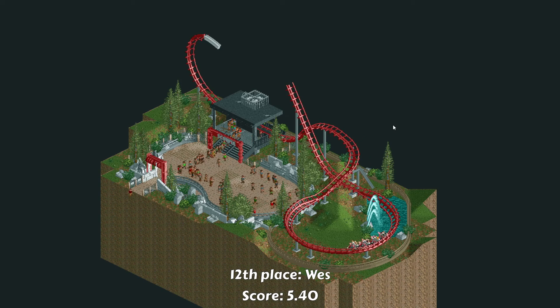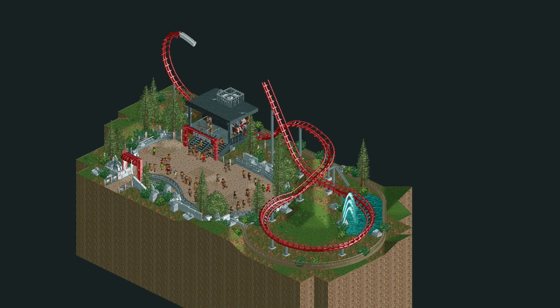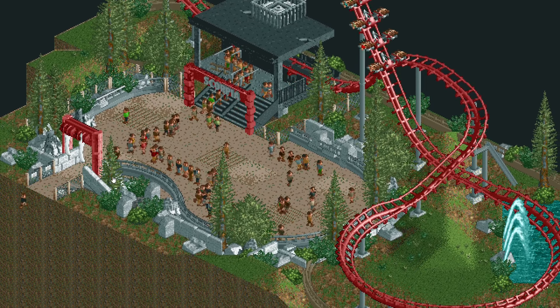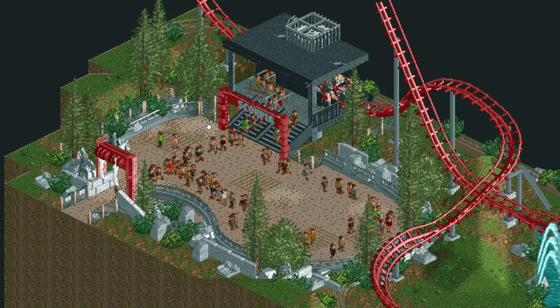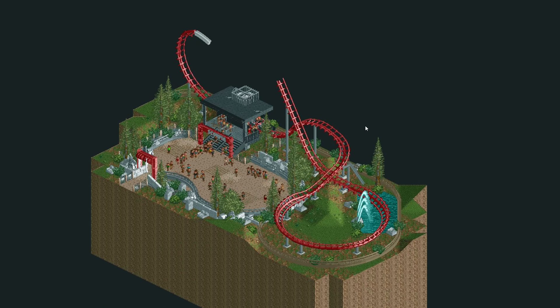In twelfth place we have the entry from Wes. Wes created this little shuttle coaster which has multi-dimension coaster vehicles on it, and I believe they are also reversed so it looks kind of like a wing coaster. It's a really small entry — I think it actually looks like a fun little coaster. I like the fence around the coaster and the rock work, which looks really nice. There's also a little sign which guests pass under. The ride is called Scorpia — I guess it's supposed to look like teeth of some sort. People tend to score smaller entries a bit lower, so that's most likely why we find this one in last place.